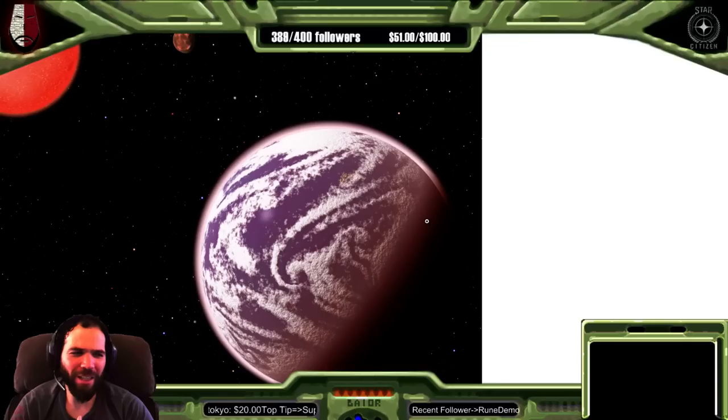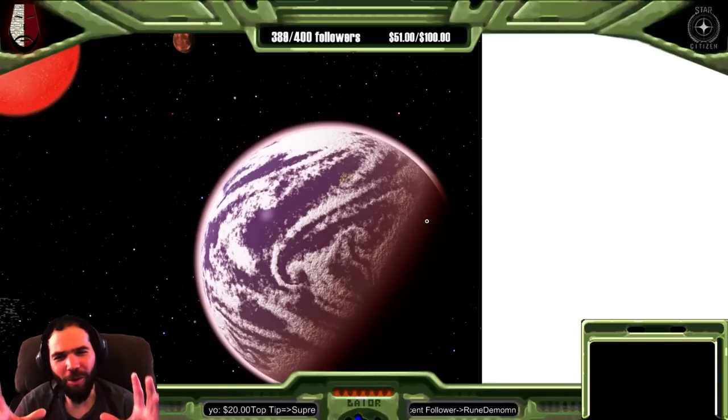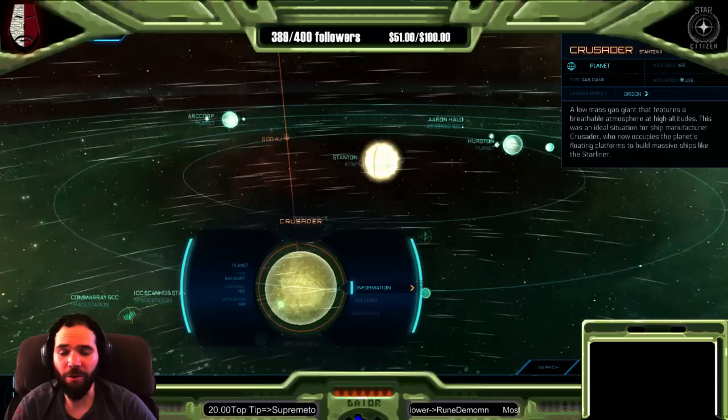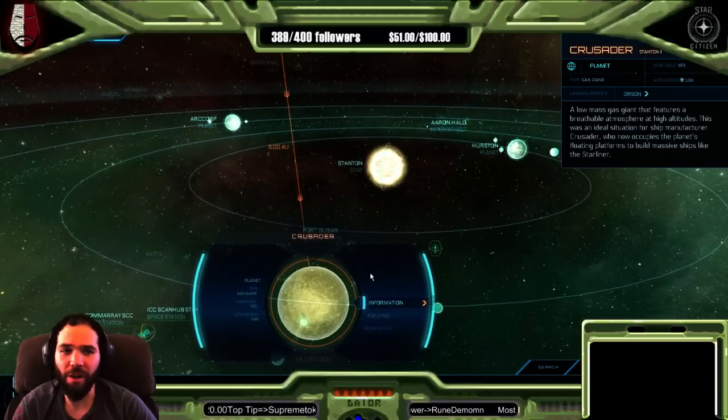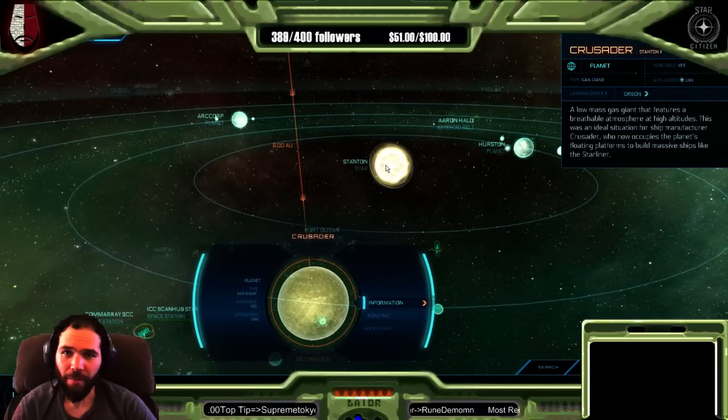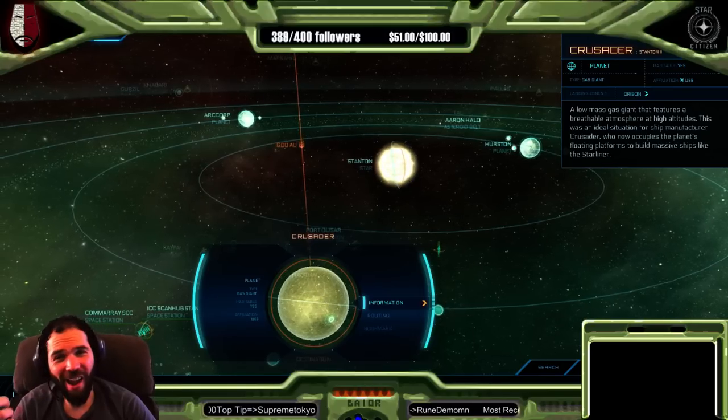I like 'low-mass' better because 'dwarf' and 'giant' don't belong in the same word to me. But they're low-mass gas giants — pretty similar in size to a lot of terrestrial planets. They tend to be further inner on the orbit, a little closer to the star. And that's actually the case here with Crusader: Crusader is a little close to the Stanton Star. So low-mass gas giants are actually a thing.